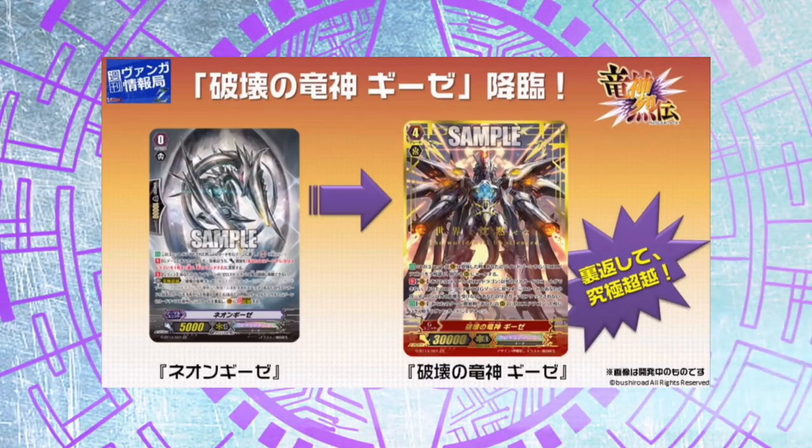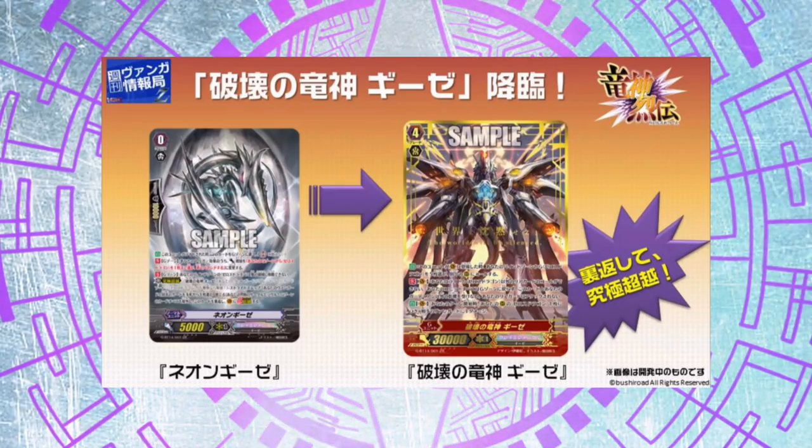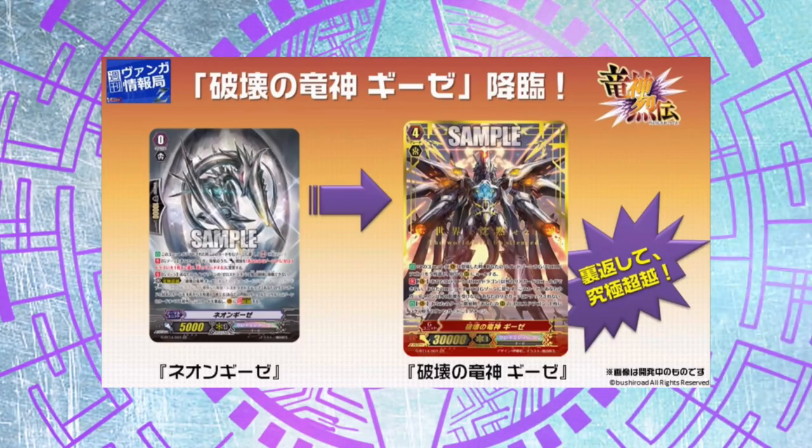Keep in mind though that with a little early trigger luck, this ridiculous beast could be on their vanguard circle before you hit your second or even first stride. That is absolutely insane, and I believe we will see some decks that attempt to deck thin so much that their triggering ratio goes up earlier. Also keep in mind that you will need all Zeroth Dragons in order to have a Gizeh deck. This will probably be the most expensive deck imaginable, and if this turns out to be as good as some people assume, tournaments might become a real wallet warrior game.